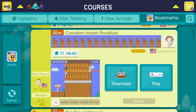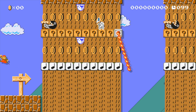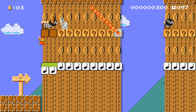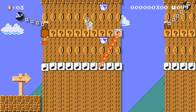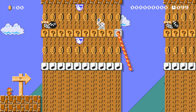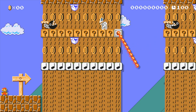So here we have Crenation Instant Breakfast. This has a very low clear rate of 0.46. Not sure how I'm going to get on here but we'll give it a try anyway. Here we go. I can tell this is going to be pretty difficult. There's a lot of enemies at the start. I'm getting up from those note blocks. I'm not sure how I'm going to be able to beat this. I need to think of a strategy.